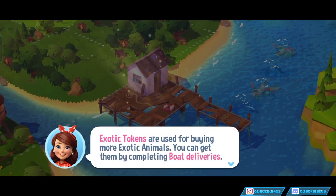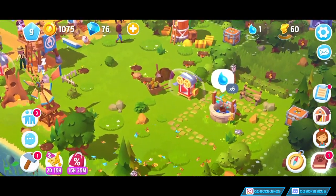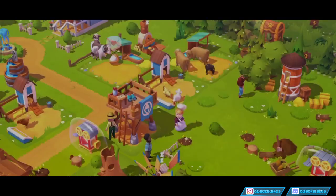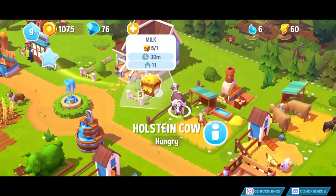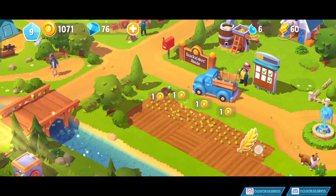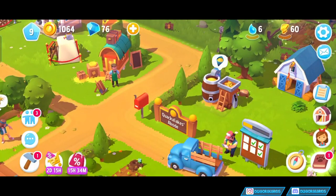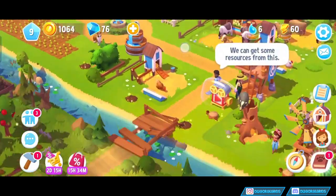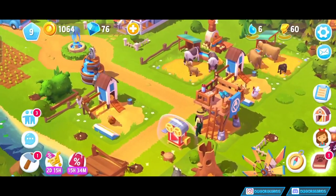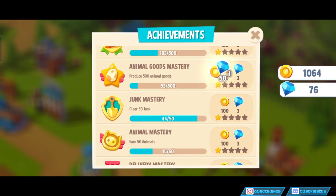Exotic tokens are useful for buying more exotic animals — you can get them by completing boat deliveries. It's a good idea to unlock the boat as soon as possible. I guess we're going to be trying to unlock that boat. All I know is that it's RNG as to which ones you get, so I imagine there's probably some really strong ones. I don't know if you can pay to win to get those — not that I'm going to buy them. But I hope the RNG chests are kind. All I need is a turtle and a penguin and I'll be happy. I was not expecting a badger as the first one, but it said it was one star. Maybe we need a higher star animal to do some of the harder quests. We'll work it out as we get there.